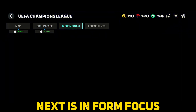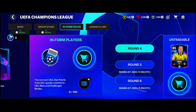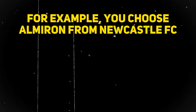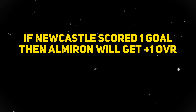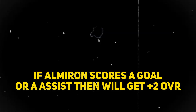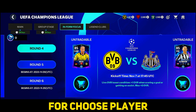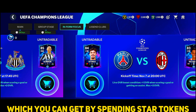Next is Informed Focus. Players' overall rating will increase based on their performance and their club's performance. For example, if you choose Almiron from Newcastle FC and Newcastle scores one goal, Almiron gets plus one overall. If Almiron scores a goal or gets an assist, he gets plus two overall. To choose a player, you need tickets, which you can get by spending star tokens.